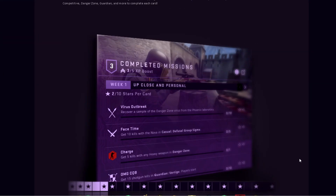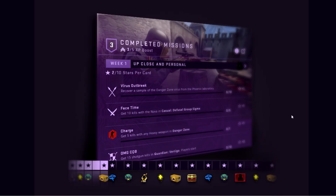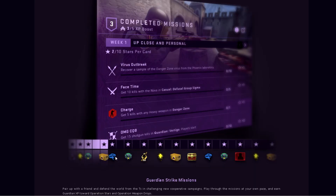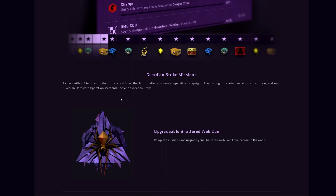You have six new missions each week. Each week you receive a new mission card featuring six non-overlapping missions that can be completed in any order. Complete missions and earn stars in casual, competitive, Danger Zone, Guardian, and more. Progress with more stars to get more rewards — cases, stickers, skins, and operatives/agents. Guardian Strike missions let you pair up with a friend in cooperative campaigns and earn guardian XP toward operation stars and weapon drops.